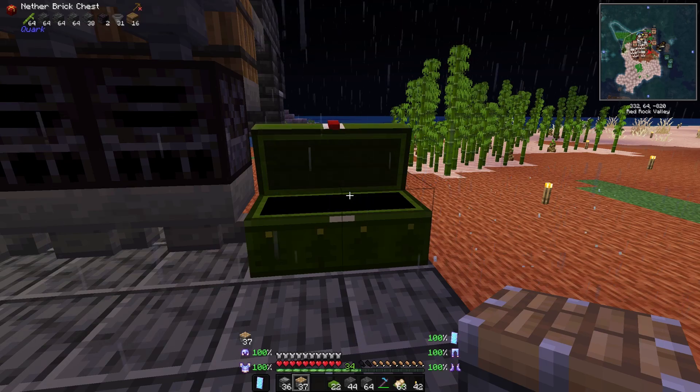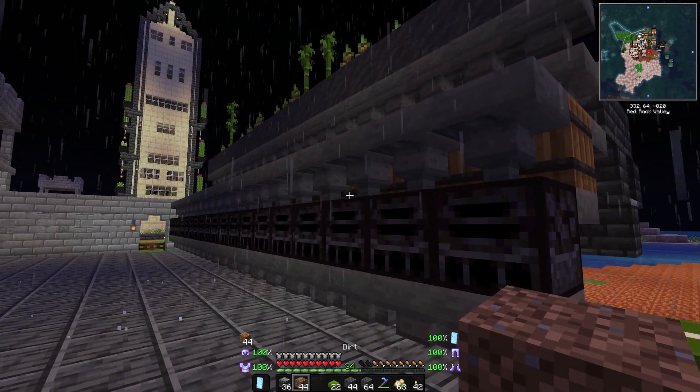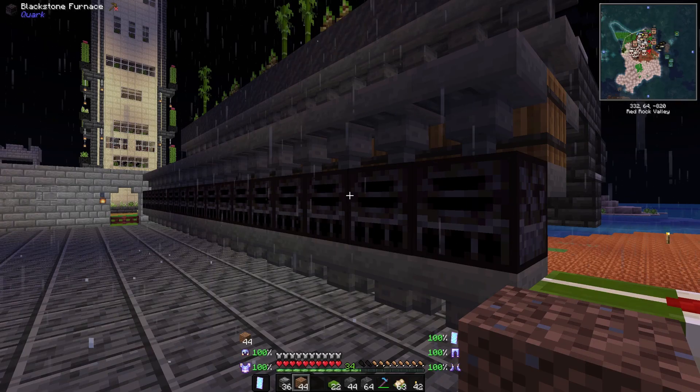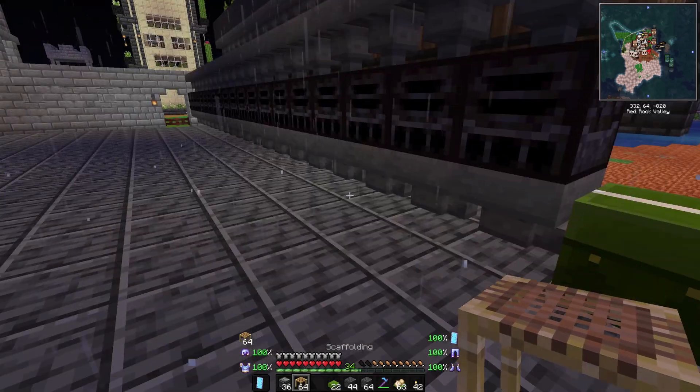These are for filters. Why am I using dirt when I could be using scaffolding? I'm an idiot.